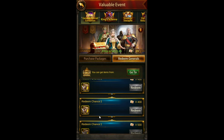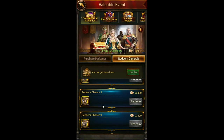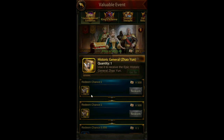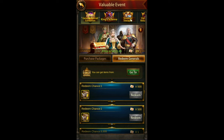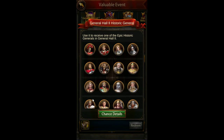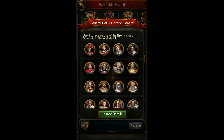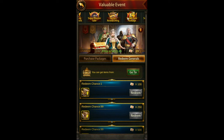Other than the random draws, there are guaranteed options: Simeon and Serena at a reduced price of 400 tokens, and Zhao and Leo the Third at 500 tokens. If that's interesting to you, cash those in. Otherwise, if you're like me and waiting to get the General Hall 2 historic generals, you can wait until the odds are in your favor for those generals.